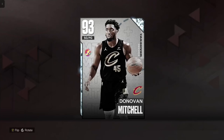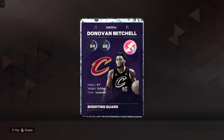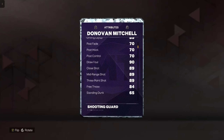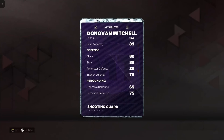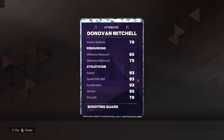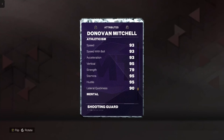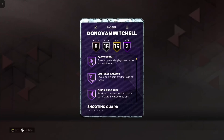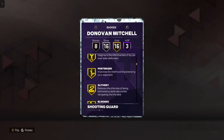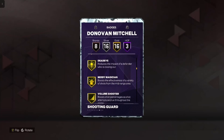Let's take a look at this Donovan Mitchell card. He's 6'1, 215 pounds — 94 offense, 88 defense. Three-point and mid-range shot look great. Driving dunks at 89, ball handle at 90, perimeter defense at 88. The steal and block are looking nice too, and with Donovan Mitchell you're getting speed and athleticism. For badges he's got three Hall of Fames, 16 gold, 16 silvers, and eight bronze.